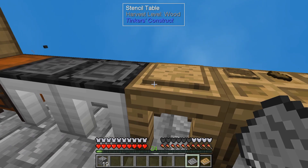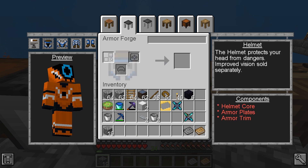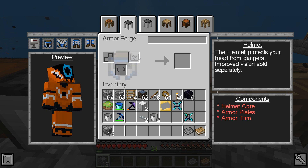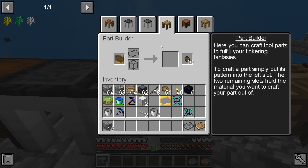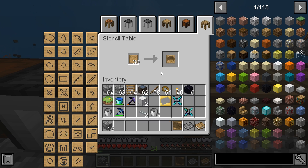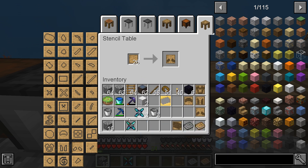I want to make armor. Armor Forge. If I want to make a helmet, we need these, and then one of each. Grab these, move the weapons back.